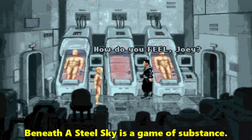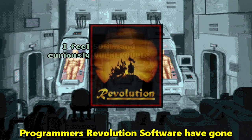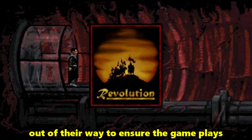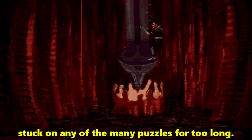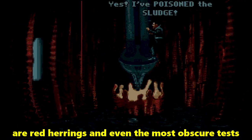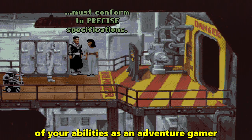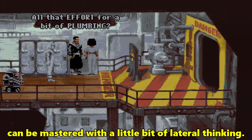Beneath a Steel Sky is a game of substance. Programmers Revolution Software have gone out of their way to ensure the game plays as logically as possible, so you never get frustratingly stuck on any of the many puzzles for too long. You quickly learn that the various keys and keyholes are red herrings, and even the most obscure test of your abilities as an adventure gamer can be mastered with a little bit of lateral thinking.